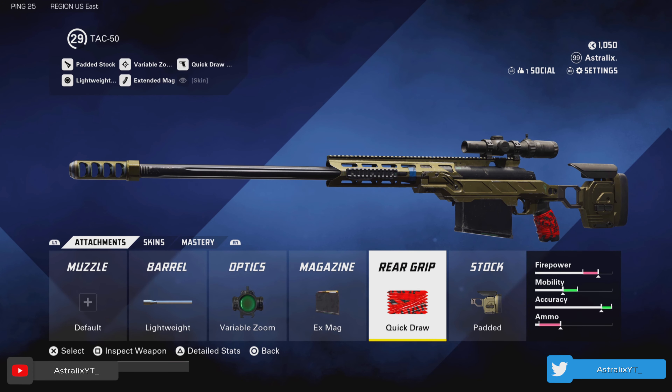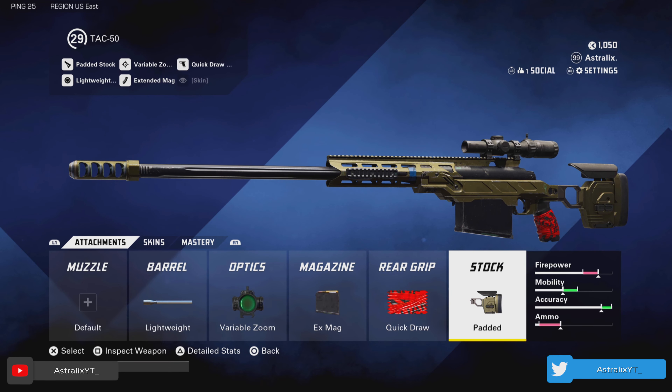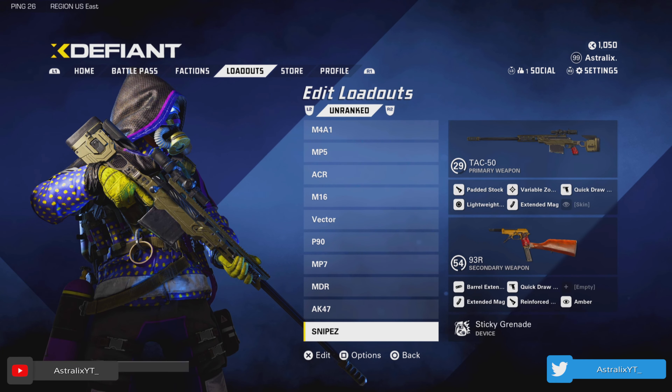Finally, just my quickscoping class. I run lightweight barrel, variable zoom optic, extended mags, quick draw, and the padded stock. This is honestly my favorite sniping class when I do snipe, which is rare — as you can see my level on the gun.